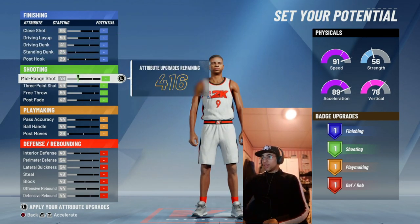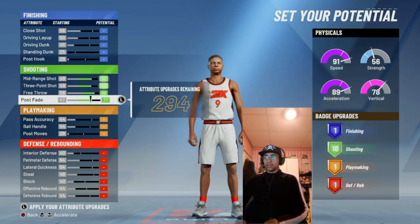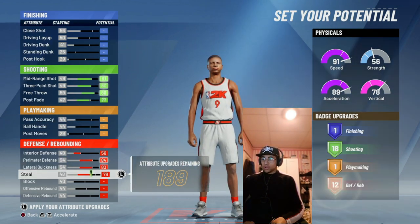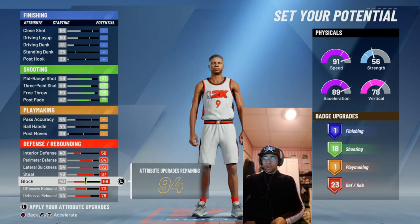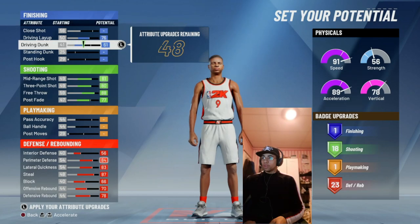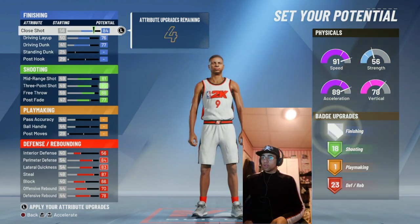For the attributes, I filled up everything. At 77 post fade, if I go down one I get one less badge, so you need to go maximum badge on this one — everything to the max. For defense as well — 2K brought out a patch where they give you less block. My block on my perimeter lock was like 80-something, but they patched it so it only becomes a 66. Doesn't matter, just go for the max block. Put the remaining ones in driving layup, driving dunk, and close shot.